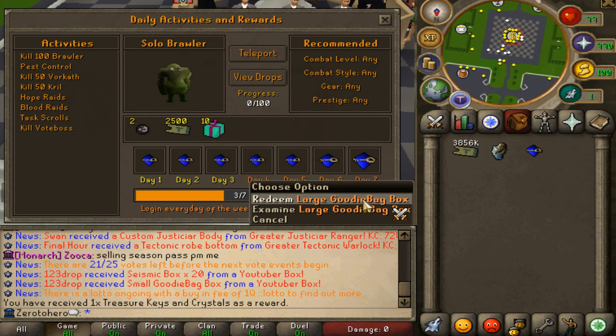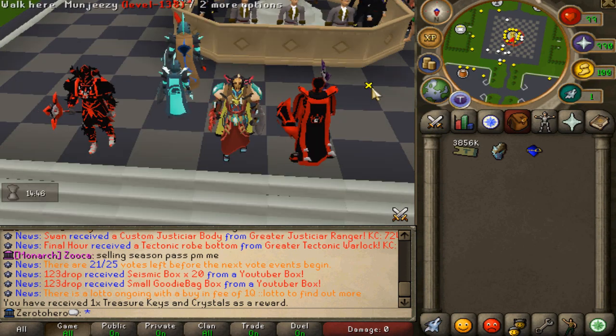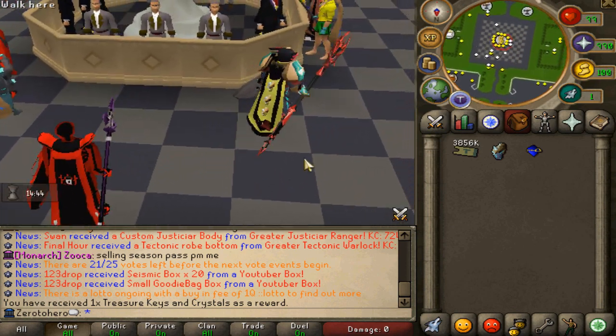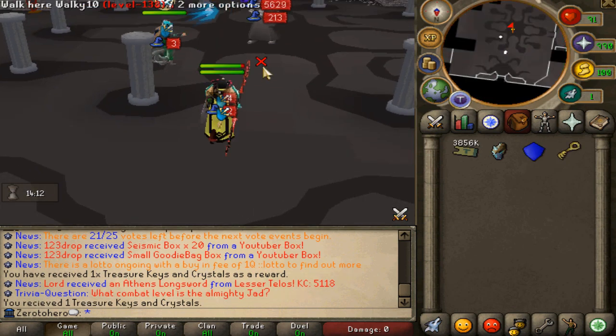Every seven days you get a large goodie bag for free. As we can see, we don't have the Limey's upgrade wood, which is kind of sad — I freaking love that one. Anyway, as per usual we're going to be starting by farming the Magister boss.